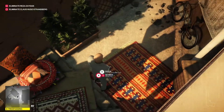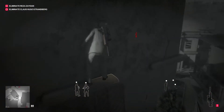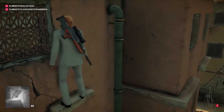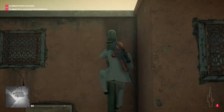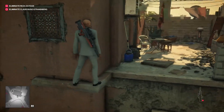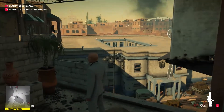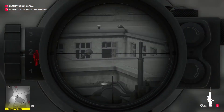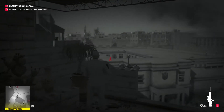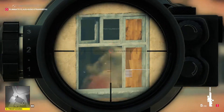We're gonna take our sniper rifle out, put it on our back, and then just follow this wall all the way around. We're gonna come to this bit, get our sniper rifle out, and then just wait for Zidane to peer through that window. Alright, here he comes — just go for him, line up the shot, and boom.